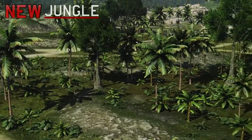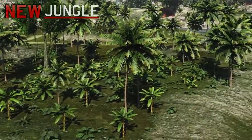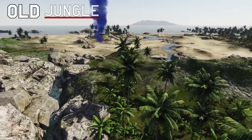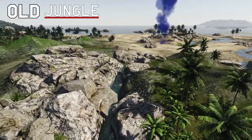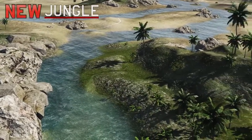The jungle location has also been changed significantly. The first change that stands out is the reduced vegetation, which previously simply got in the way rather than create cover. The second is that the rivers have been made far wider but shallower, so now it's no longer needed to find a ford to move from one side of the map to the other.